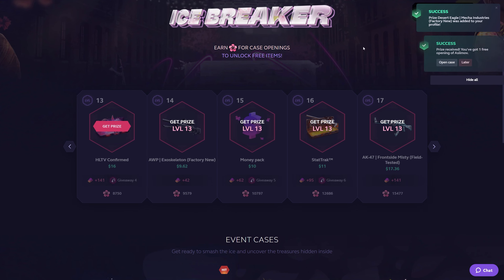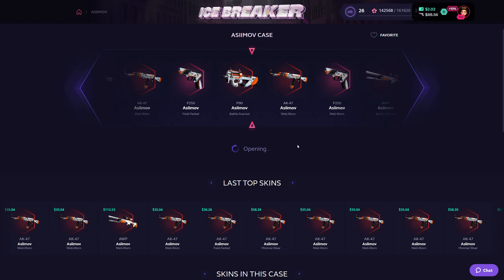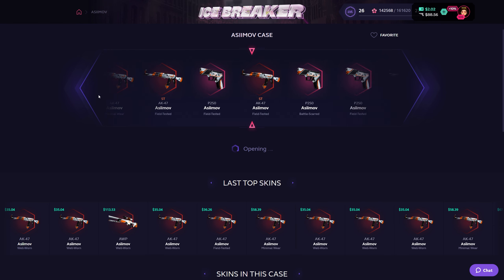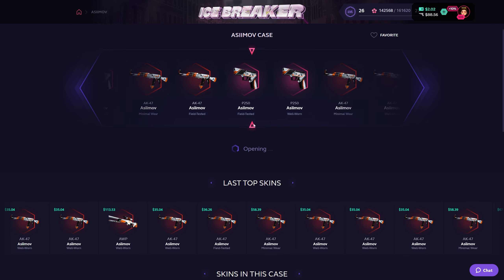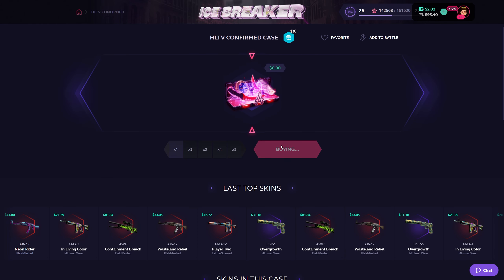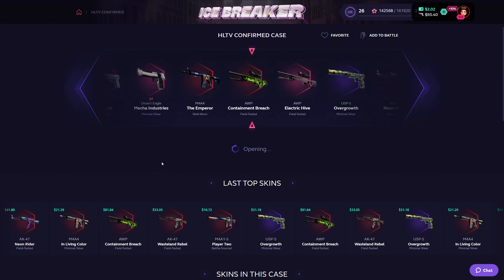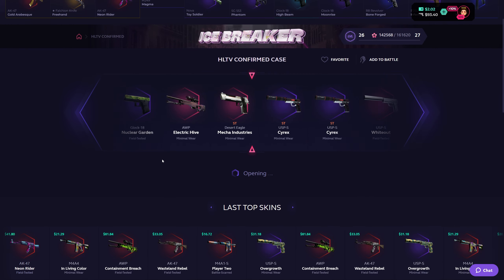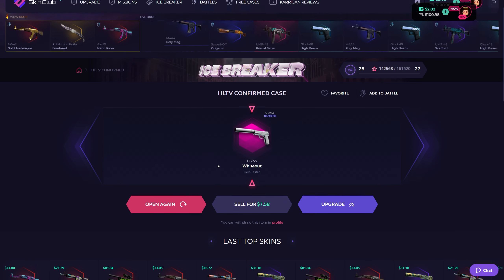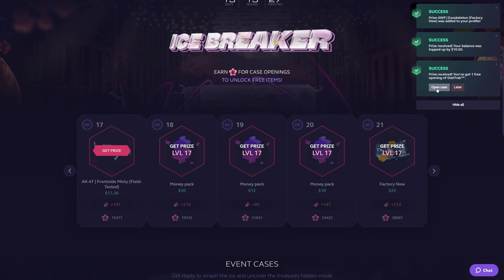A free Mecha Industries and a free Asimov case — let's go! Asimov case, drop me an AWP. No P250, no P90... P250 it is. Thank you very much. HLTV confirmed case — I like this case. There's been an update: a flip knife autotronic that a lot of people were getting. I get a White Out field tested, $7. A free AWP Exoskeleton — free $10.